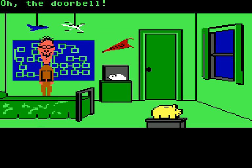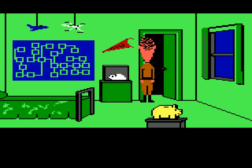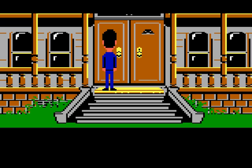Let's ring the doorbell. This is Weird Ed — he is the son of the family. You have Dr. Fred who is the bad guy, then Edna who is his wife and the crazy nurse, and then Weird Ed. Ringing the doorbell to lure him out of his room is actually an important thing later on because we need to steal something from his room.